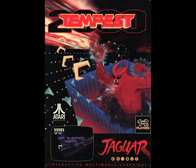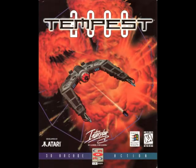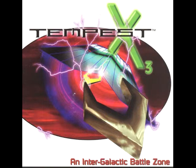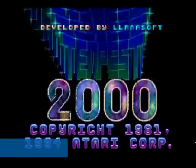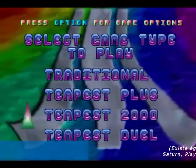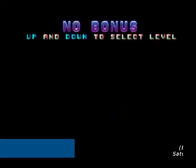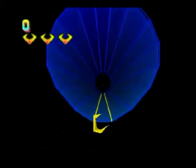Tempest a ensuite connu deux remakes. Tempest 2000 sur Jaguar, puis Saturn en 1994, sorti également sur PlayStation sous le nom de Tempest X3. Ce titre propose 4 modes de jeu : Traditionnel, version originale du jeu ; Plus, vous permettant de jouer avec un ami ; Duel, vous permettant de jouer contre un ami ; et 2000, comportant 100 niveaux avec de nouveaux ennemis. Dans ce dernier mode apparaissent des bonus qui vous permettent de débloquer certaines aptitudes, comme le saut, et de nombreux power-ups ainsi qu'une bande-son techno.